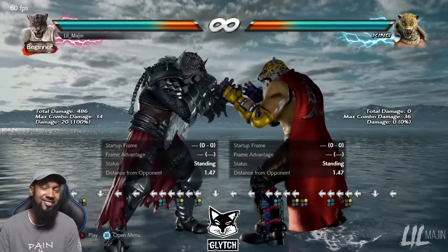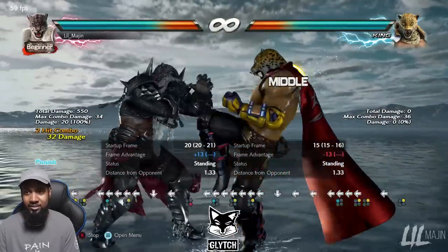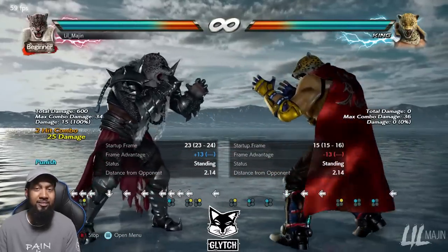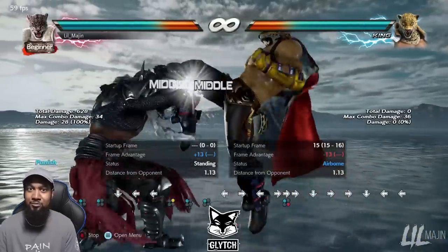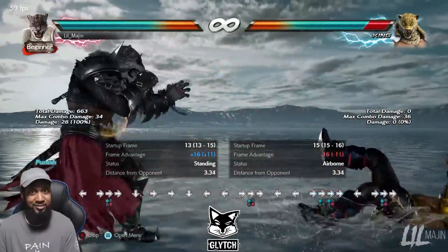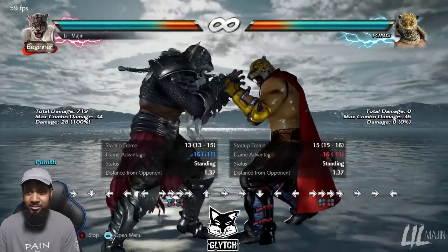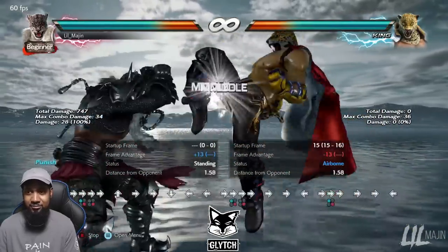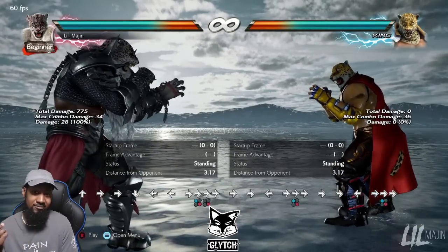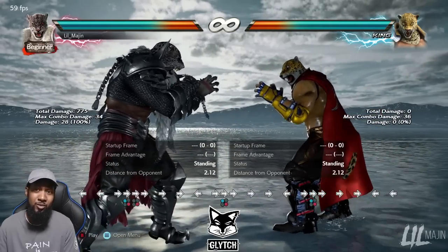It gets really cool at 13. He can do 1-2, back 1-2, or still go for 2-1 for better frames. And if the wall is nearby, you can go for 4 or 1 plus 4 — you get a shoulder. But you have to be precise and instant with it, because at negative 13 hopkick, you have no leeway. If they're by the wall and do a hopkick, Armor King gets a knockdown at 13 frames on a wall stick, which King doesn't get.